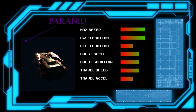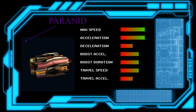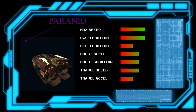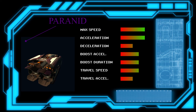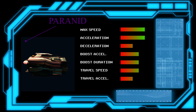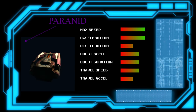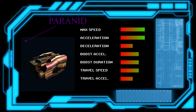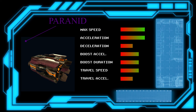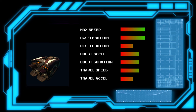Paranid engines are very good. Before the expansions, a lot of players considered them the best. They are also the only Commonwealth engines that give a boost duration bonus — it's a small bonus, but a few seconds here and there can help. However, Paranid engines don't scale well as the ship gets bigger. Speed is not determined by just what engines you have installed, but also how heavy the ship is. As the mass of the ship increases, these engines have a harder time pushing it, so you'll see lower returns as the size goes up.